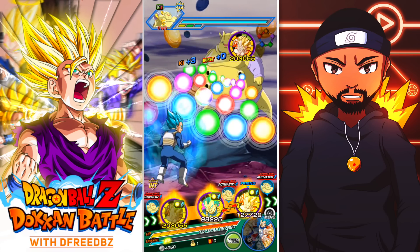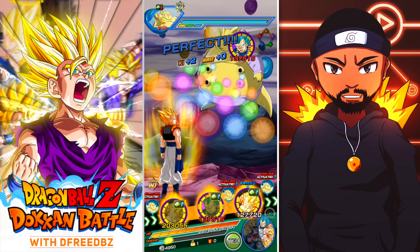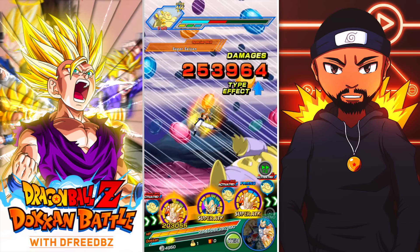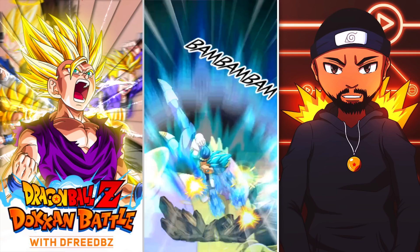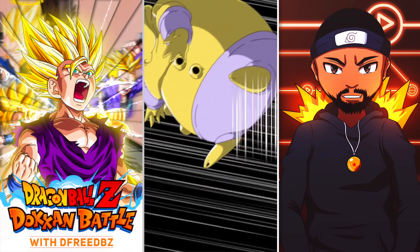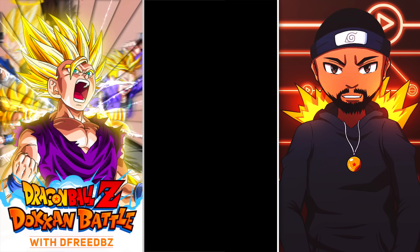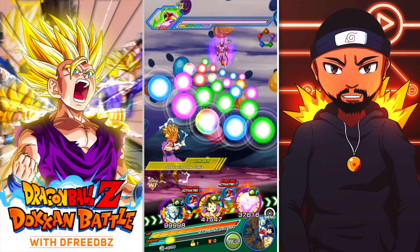My units aren't as OP on global as they are on JP — full disclosure. My Vegeta is low SA level, Trunks is too, and Pandell is low as well. But Gohan and both Gogetas are max SA level. The special link for this event is Super Saiyan, so they're all gonna hit a little bit harder.